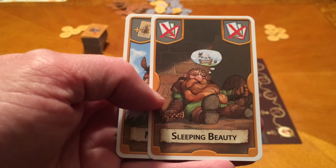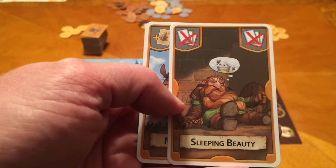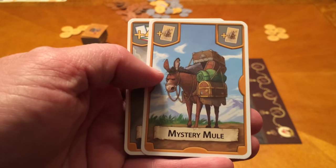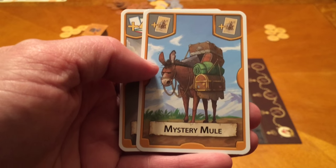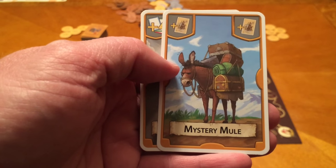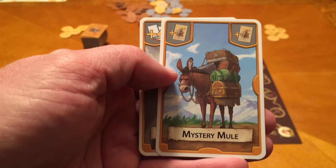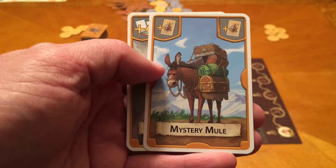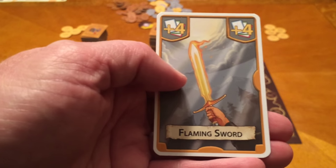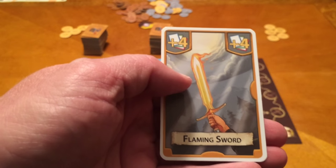Sleeping Beauty lets you cancel one of your cards. For example, if you're going for the minimum and you have a one and a nine, you can play Sleeping Beauty on the nine to get back down to just one. The Mystery Mule can be played any time during different phases to draw a card off the top of the draw deck — though if it's for an already-resolved area, you disregard it. Finally, the Flaming Sword adds four to your treasure hunter value in one area.